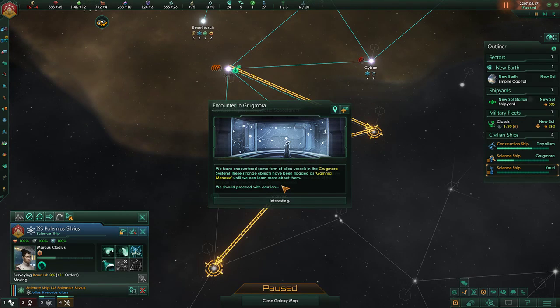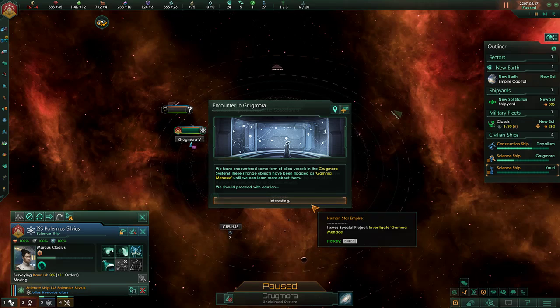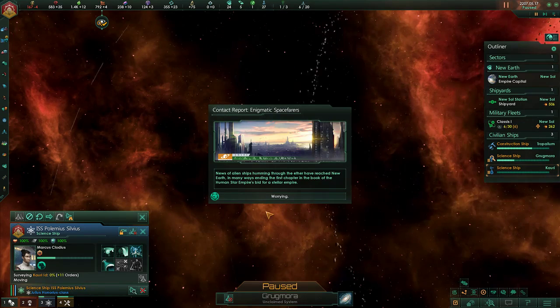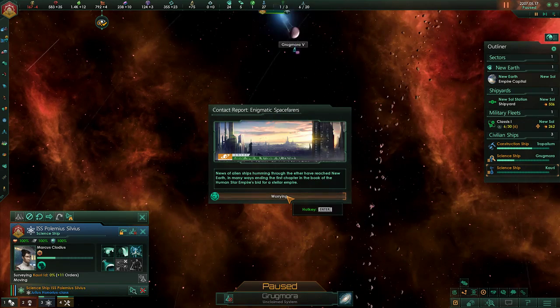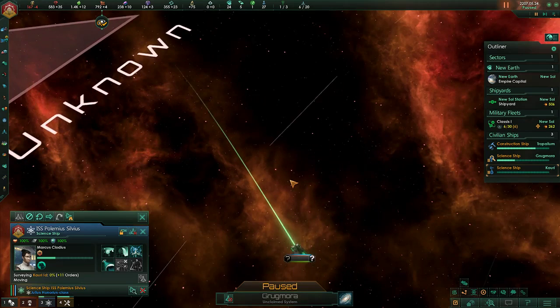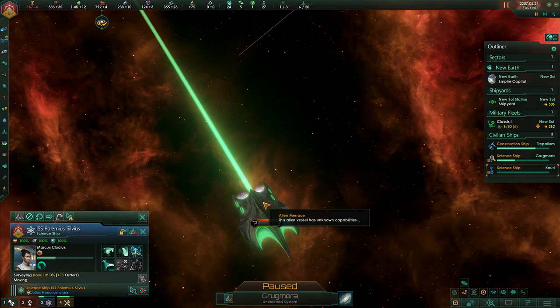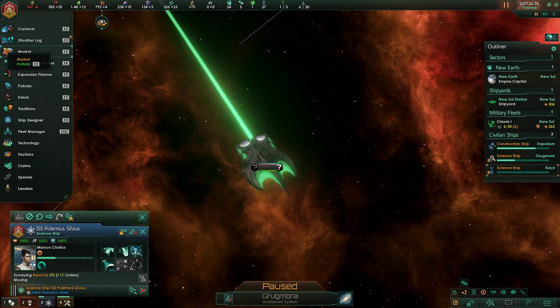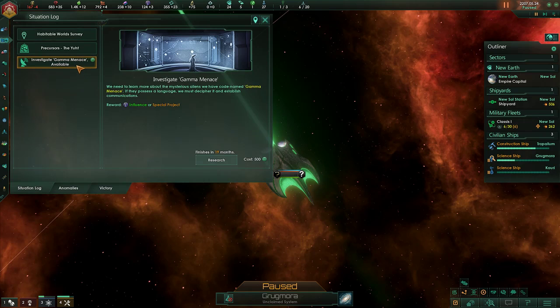We have encountered some form of alien vessel in the Gorgmora system. These strange objects have been flagged as Gala Menace until we can learn about them — we should proceed with caution. News of alien ships humming through... yeah, we get it. That does actually kind of look like an AI empire.